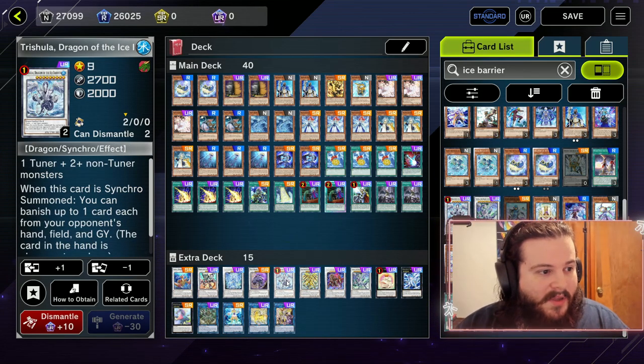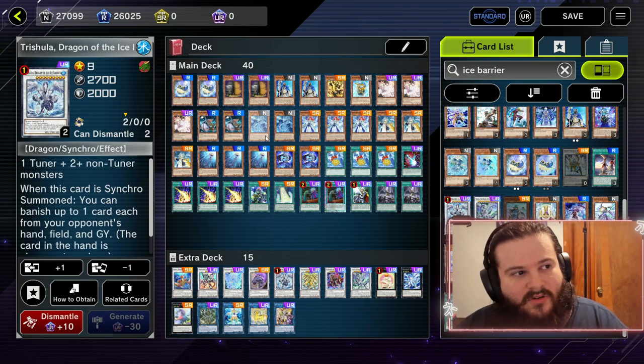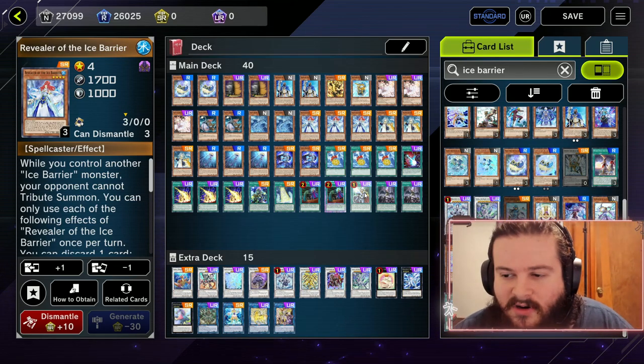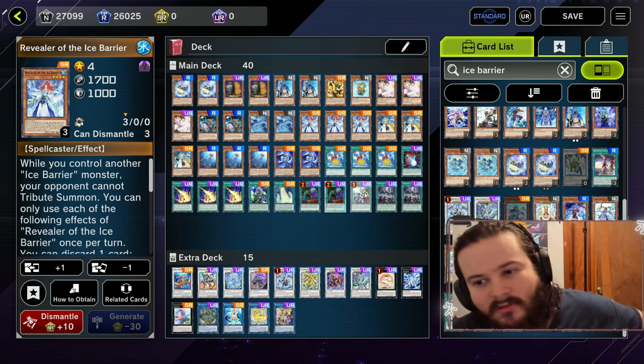But for right now they're dog shit. It pissed me off because I wasted 90 ultra rare dust on this — I had to craft three specific cards and a bunch of super rare dust. That makes me want to put my head through the wall.